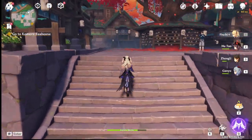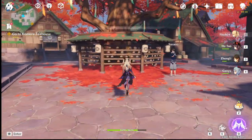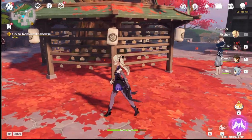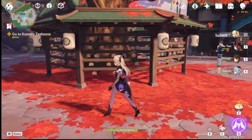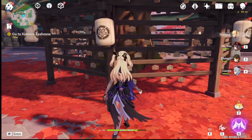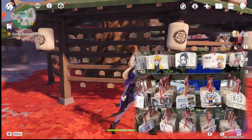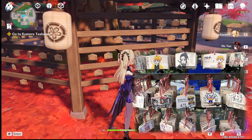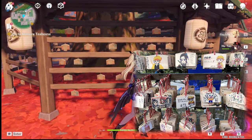After you disembark from your journey to Inazuma and walk into the port of Rito, you're immediately greeted by a huge sakura tree with wooden trinkets surrounding it. These aren't simple decorations — they're called emma, which are wooden wishing plaques. The word emma roughly means 'picture' and 'horse' respectively.